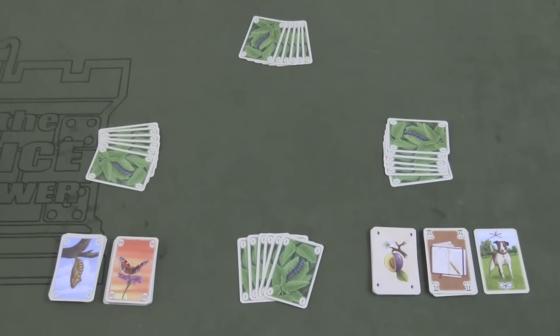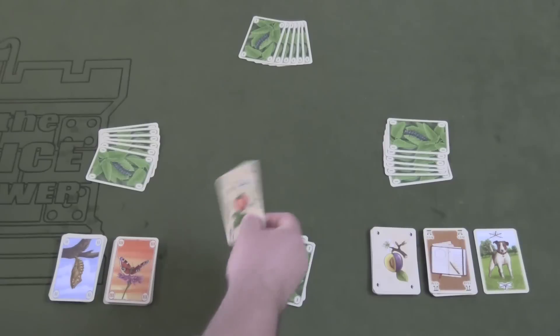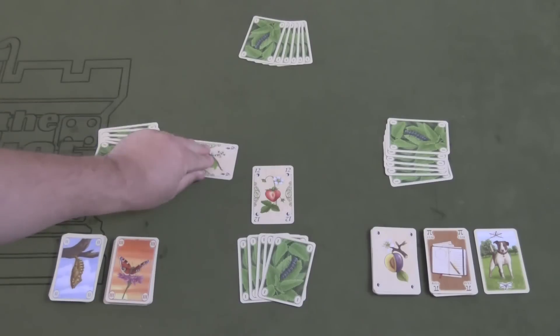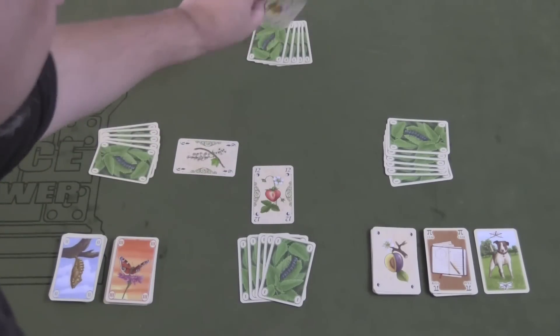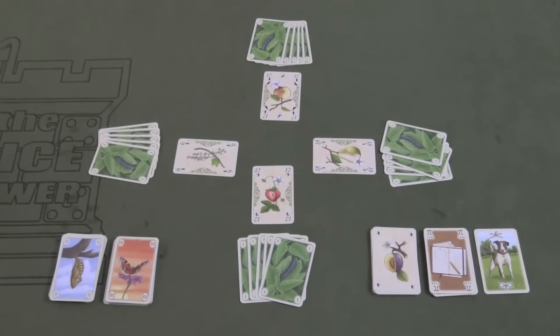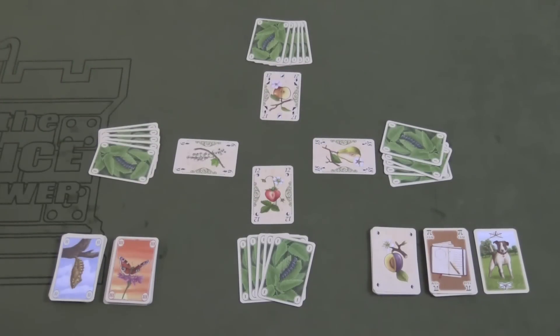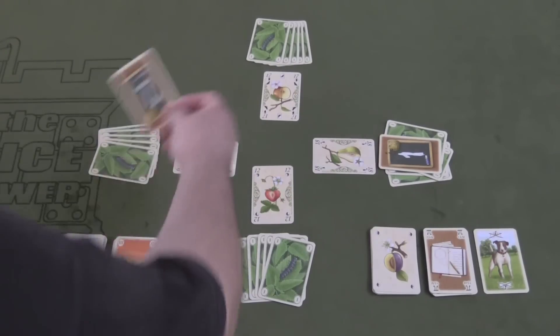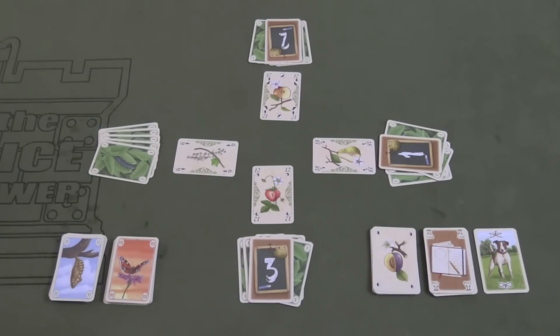The first player is the person who ate fruits last, and they will take the first turn. On a turn, all you're simply doing is playing a card face up from your hand. Each player will in turn follow that action. Then the highest numbered card gets to pick first — so the 18 is highest, the 17 is second highest, then third, then fourth.